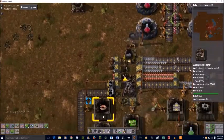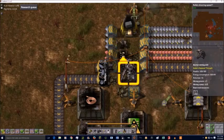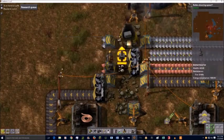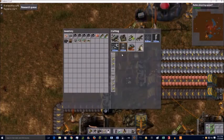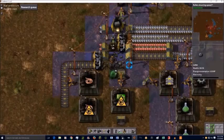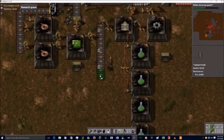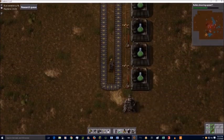One thing you'll notice watching the belts is they're actually having a hard time staying supplied. This is something I'm going to address next episode, because I'm pretty sure one of the mods changed the rate at which furnaces can smelt, or it changed mining drill speeds. I'll need to tweak things accordingly, because later after we get green science up and running I begin to notice it's actually a lot harder to do anything with.